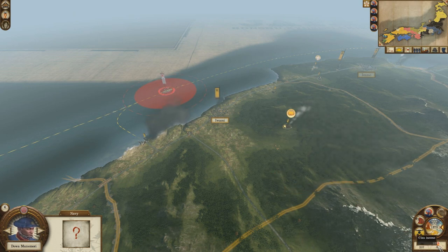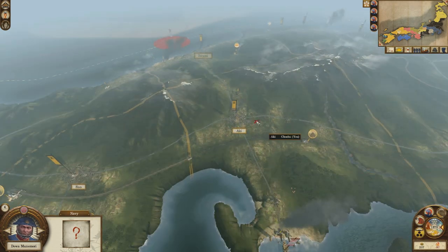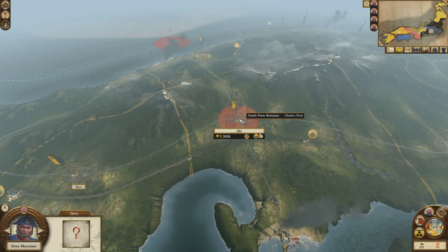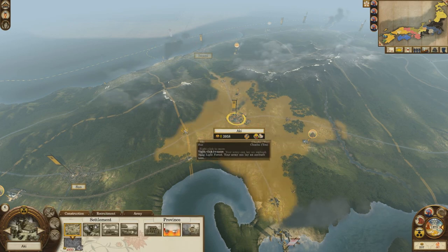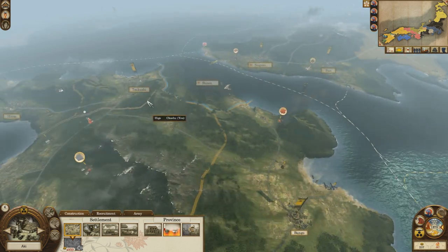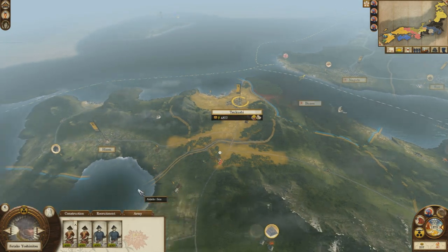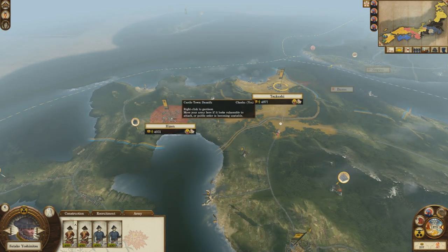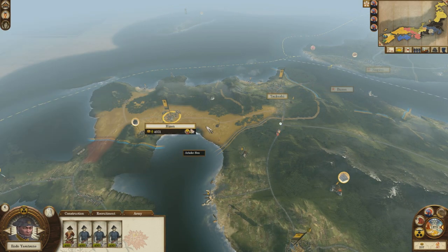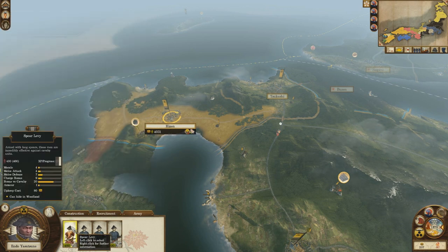Apparently my clan income has just dropped to next to nothing from doing that - I'm not entirely convinced as to why. So what I need to do is start dropping some units that are causing me upkeep issues, most likely down in this south western area. Let's check their happiness - it's huge. Let's get rid of the spearmen.